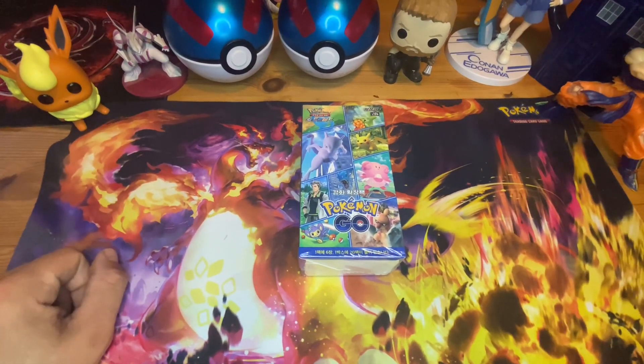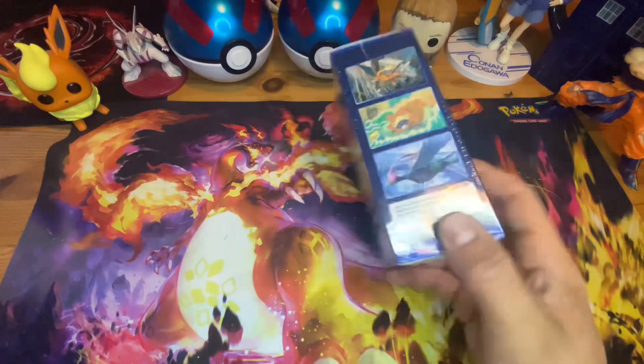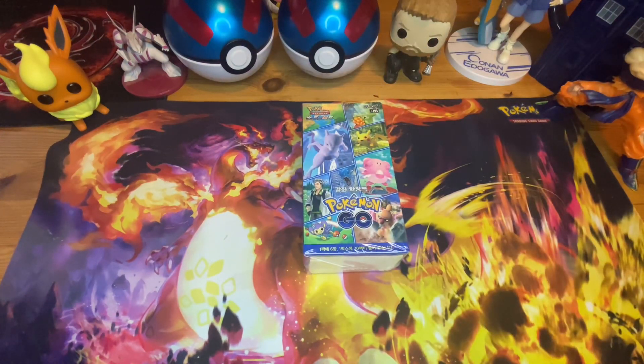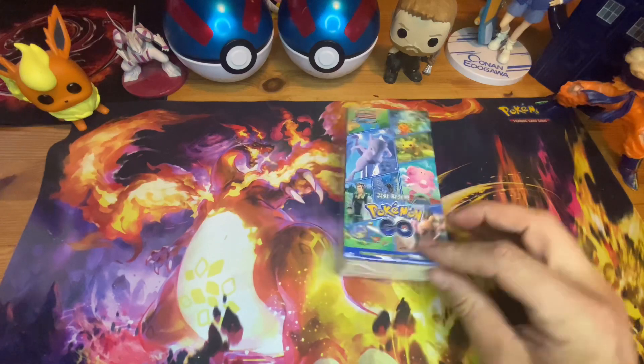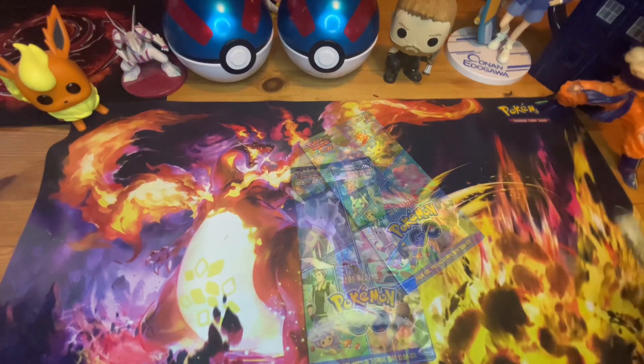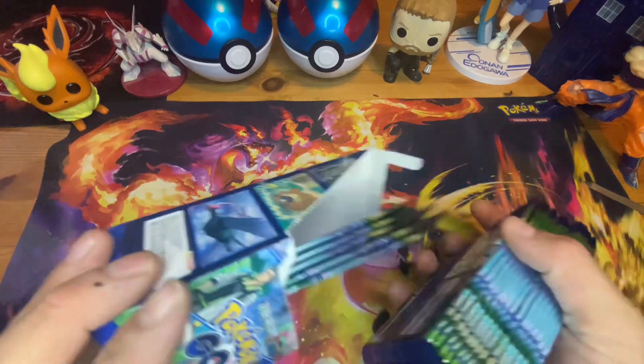What is going on everyone, Parklife Nerds here, and we are doing another Pokémon GO box opening. This time around we have the Korean pack — we are searching for a Radiant Charizard. We already have the Thai, Japanese, and English variants, so fingers crossed we can pull something from this set. Just so you know it's real, it's still plastic sealed. Now let's get that open.